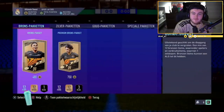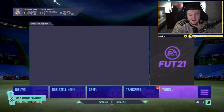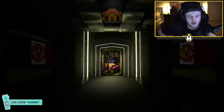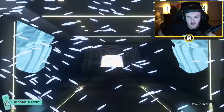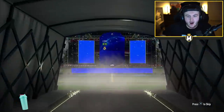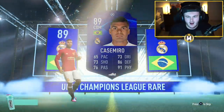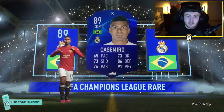That's it for the icon packs. If you have enjoyed the video, please leave a like down below and subscribe if you guys are new around here. Here are some icon stock packs as well. A few questions people have asked — can you get icons in these? You can in the 83 pluses. You used to only be able to get prime icons in the 83 pluses. We did get a walkout — it is a UCL walkout, so it could be good or bad. Brazil CDM — Casemiro! 89 rated, I'll take that. I don't know if you can get icons in the 82 or 81 pluses, but in the 83 plus you could get prime icons — a few people did.